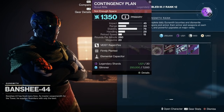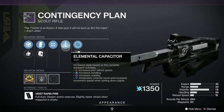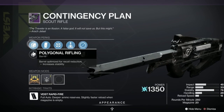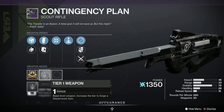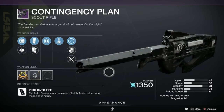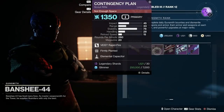Oh my goodness, it's the Contingency Plan scout rifle — it's an Arc scout, so if you haven't got one of them, it can come in very handy from last season of course. It's got Elemental Capacitor — I thought that was an Osmosis for a minute — Firmly Planted, Extended Mag, Alloy Mag, Slideways, and Polygonal Rifling. It's got a Range Masterwork too. Unfortunately it's not a very popular roll and it's been given an F, but it's a pretty nifty gun. If you haven't got one of these, it's well worth picking up if you missed them previously in the six-month-long season.